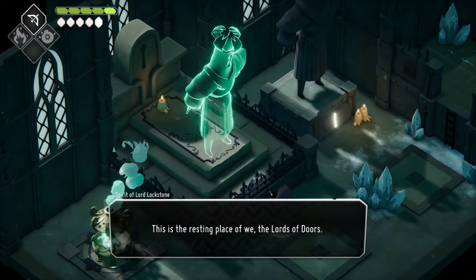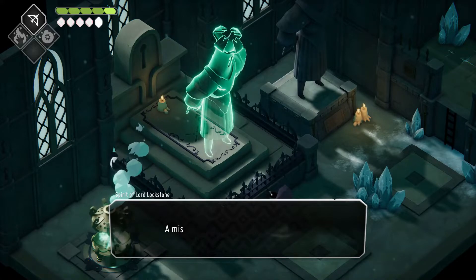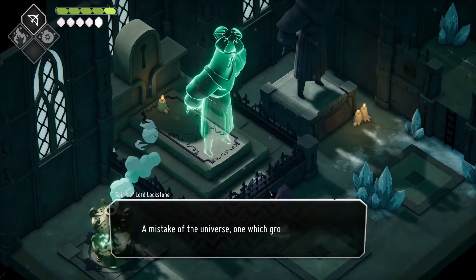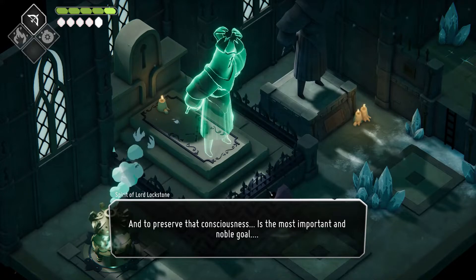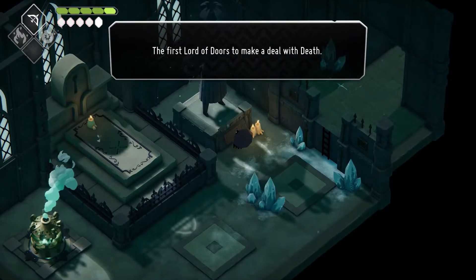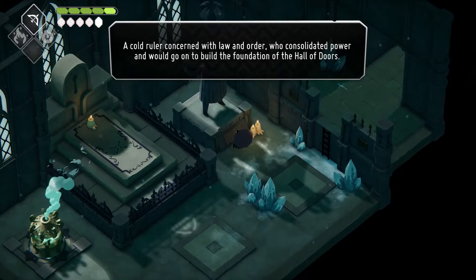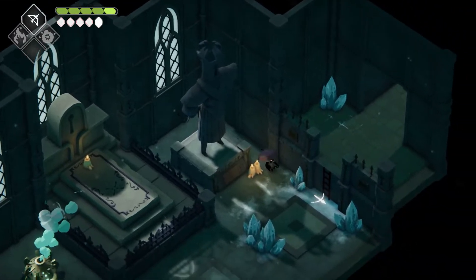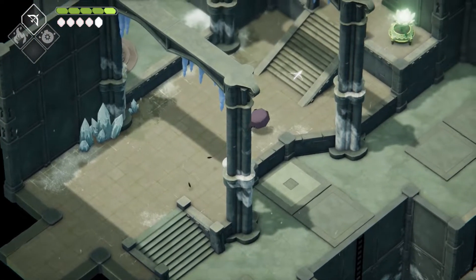I find a tomb: 'This is the resting place of the Lord of Doors. I am Lord Lockstone, for whom this crypt was named. We, Lord of Doors, are an anomaly — a mistake of the universe, some might say.' The epitaph reads: 'Here lies Lord Lockstone, first Lord of Doors to make a deal with death. Legacy inestimable, their reign absolute.' So better question — who's the Lord of Death? It's clearly not the crows, is it?